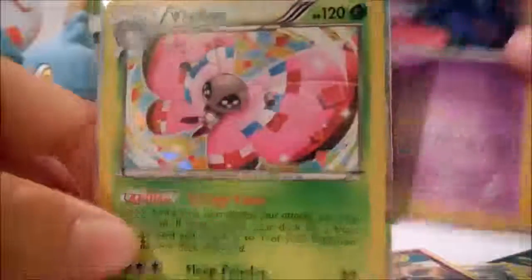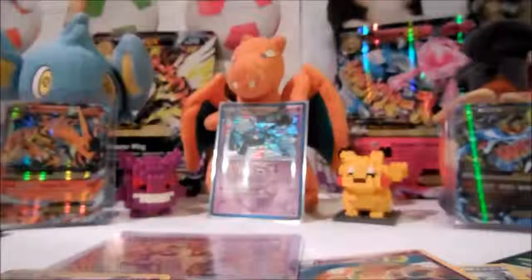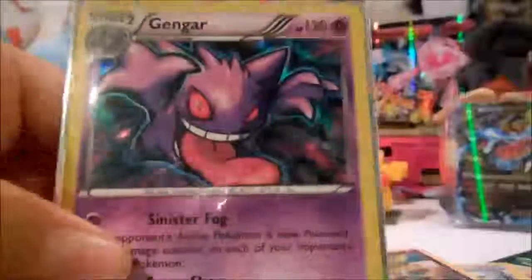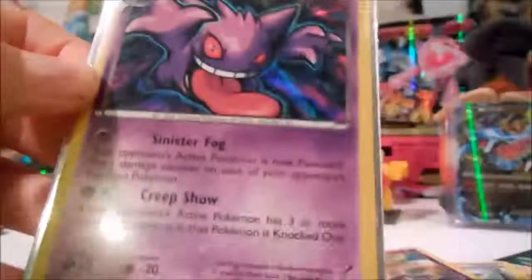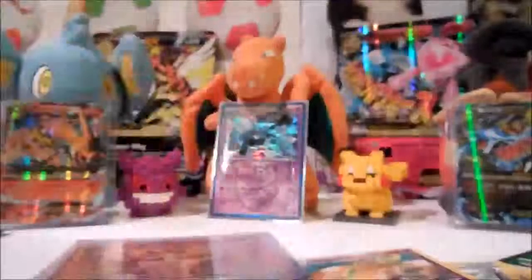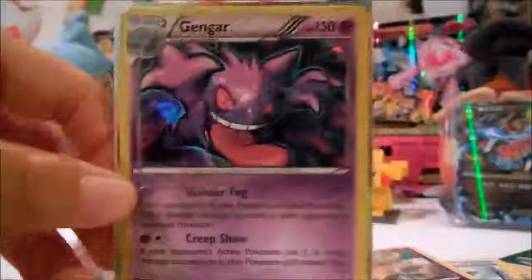I'm gonna use that because Crobat has an ability called Sneaky Bite — whenever it's played from evolution, it can do 30 damage to one of your opponent's Pokemon. So it's a really cool combo. This Gengar is so cool — I like it even more than the Florges Break, to be honest. We got my first friggin Break card! I hope you enjoyed.